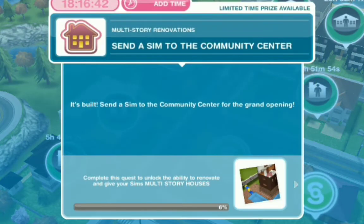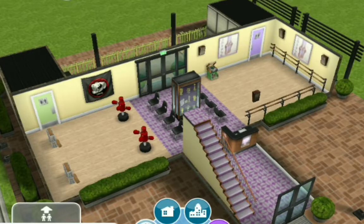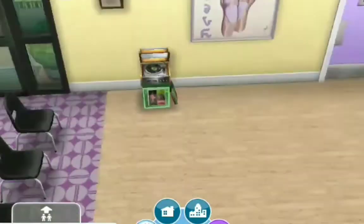Task has been completed. As you can see, we have about 18 hours remaining for this quest. So I'm going to send a sim to the community center. Here we are at the community center. We've got Wampus there, so I'm pretty sure you're going to be interacting with Wampus in this quest.